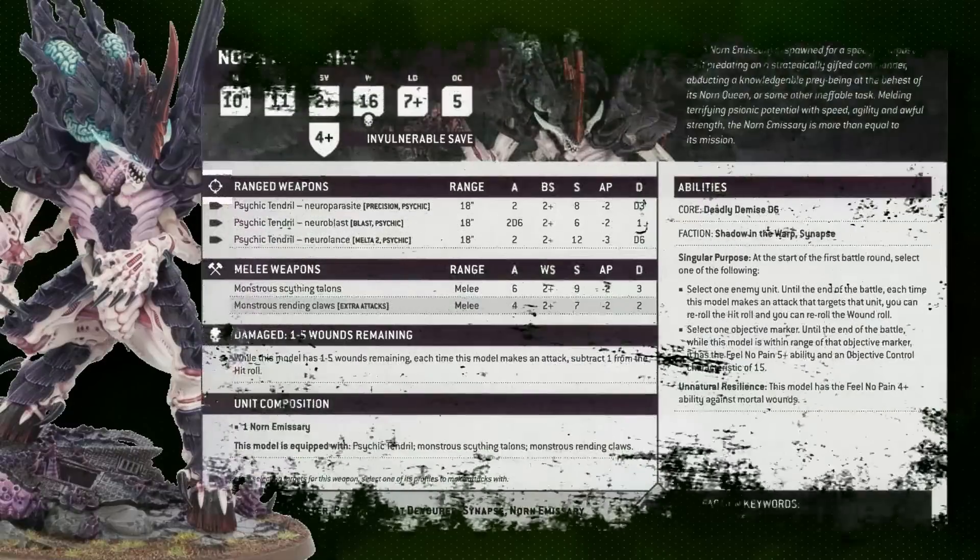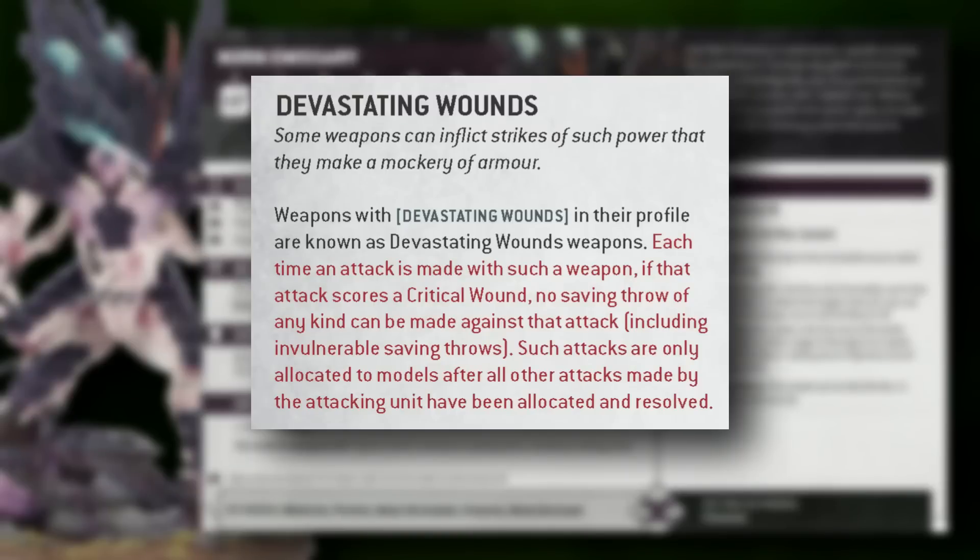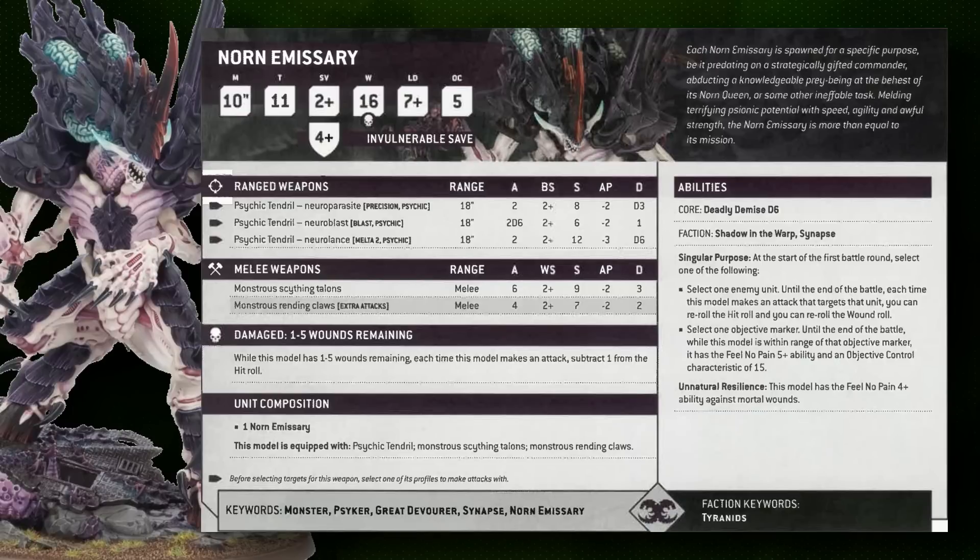The Norn Emissary focuses on psychic damage and survivability. It gets a 4+ feel no pain against mortal wounds, which is very good for enemies trying to circumvent its high defenses — though significantly less powerful now that Devastating Wounds no longer inflict mortal wounds. So it has to rely on the feel no pain from Singular Purpose to keep it alive, which is a little unfortunate but not the end of the world.